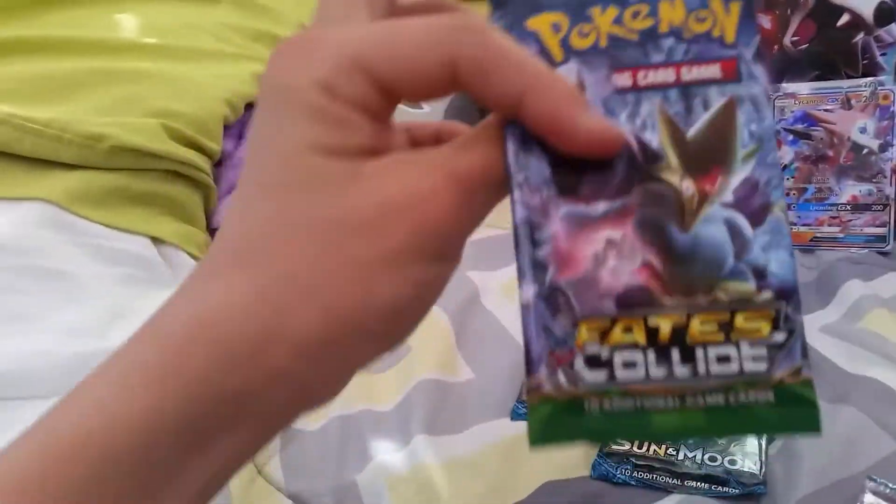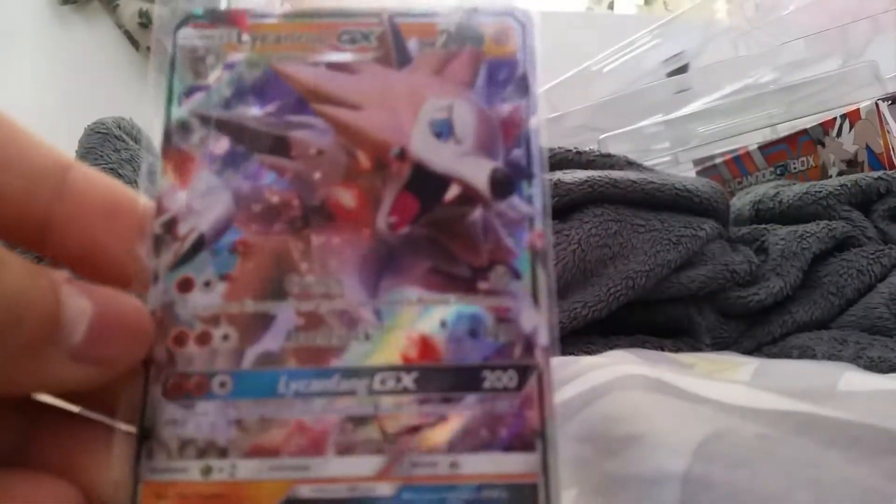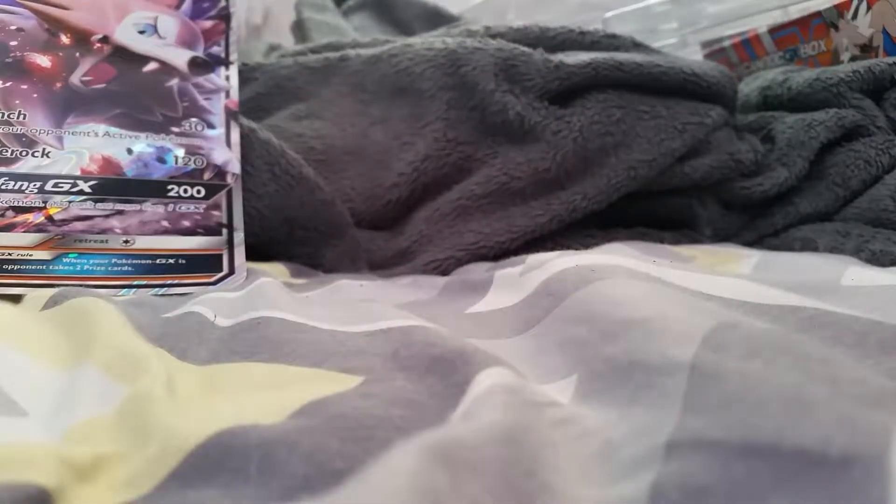Let me pause the video and do the thing. So this is what it comes with: two Sun and Moon packs, one Fates Collide, and one Breakpoint. It also comes with this foil card, I guess.